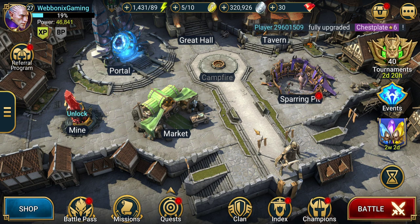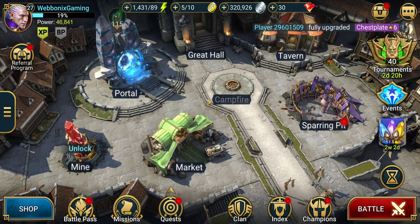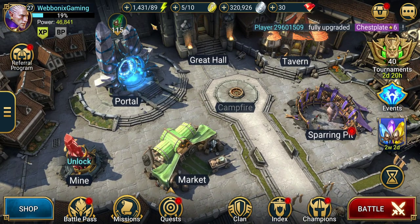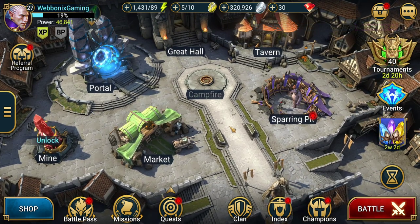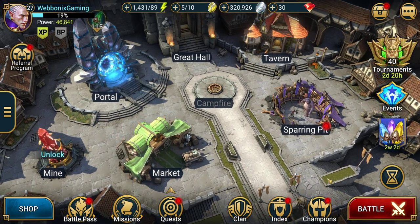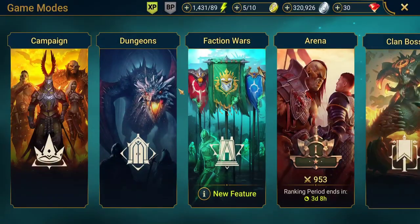Progression of your champions is just leveling them up through campaign, and to do this you're going to want to be using XP boosts as soon as they become available — it doubles your experience. At the start of the game you're going to be getting a lot of resources and a lot of energy because you'll be leveling up quickly, so campaign is the most ideal way to spend it as that's where you get your experience for your champions.